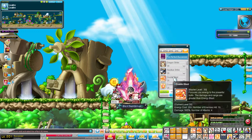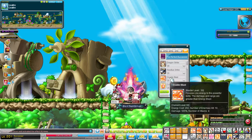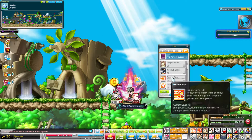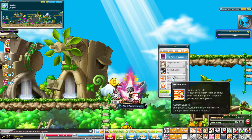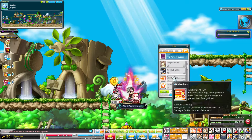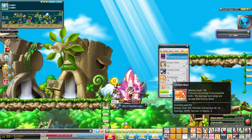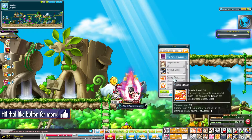I believe they also buffed Double Blast. I think they boosted the damage a little bit and also added more enemies — I believe before it might have been 8 enemies, though I'm not sure. I don't think a Hyper Skill would really change the stat display, so I believe they buffed up the damage and the amount of enemies Double Blast hits. That's good.